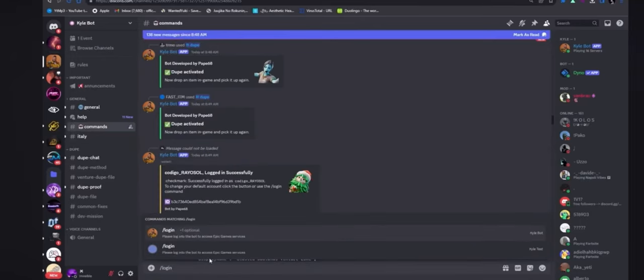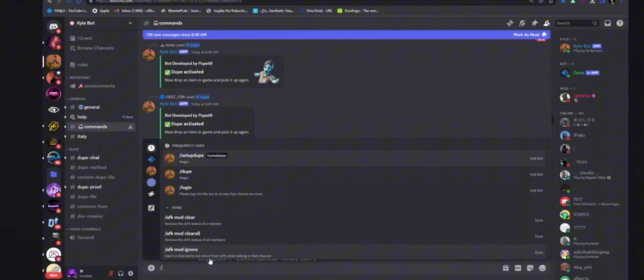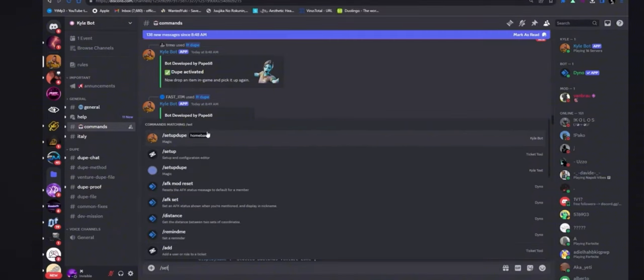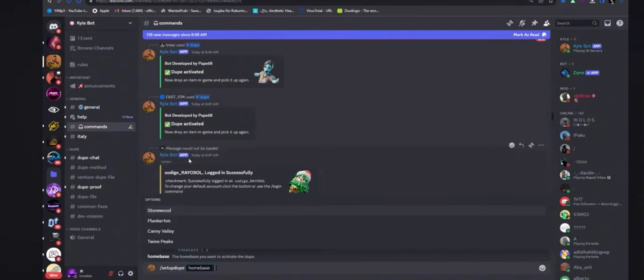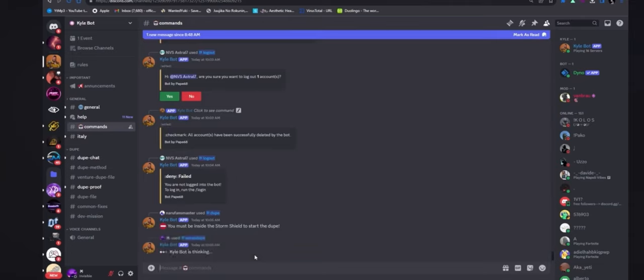I'm already logged into the bot, but basically it's going to give you a little prompt — click it and it'll take you to Epic Games, just log in. Second thing: stay in the commands and do slash setup. This is after you've already logged in. Pick Stonewood or whichever, enter that, and wait for it to load up.